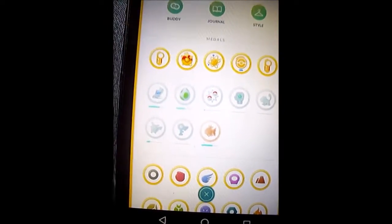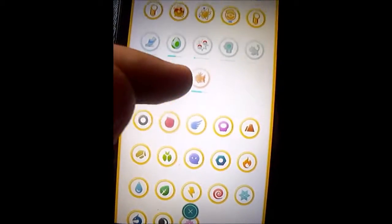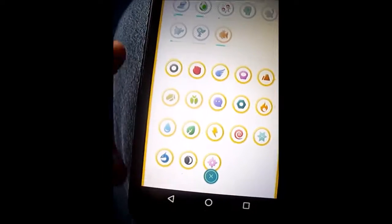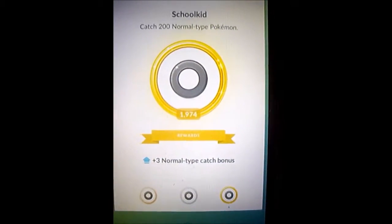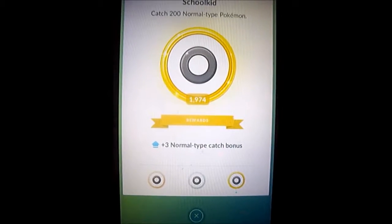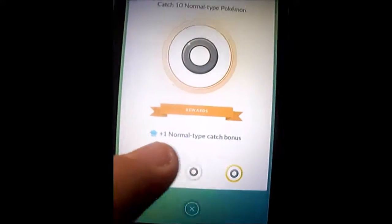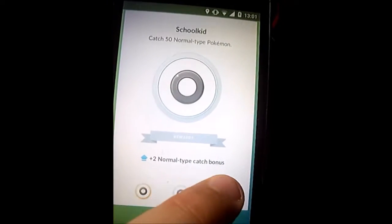These are the medals that I'm speaking about. I've missed Poison and Ghost — but they're all gold. Catch 200 normal type Pokémon and you get a bonus. The first tier was 10, second was 50, third was 200.